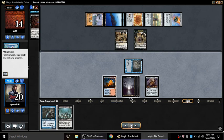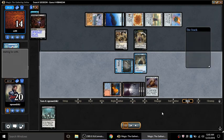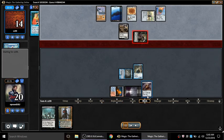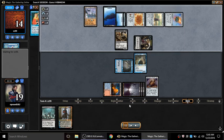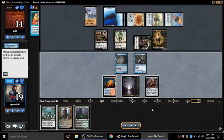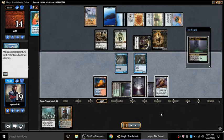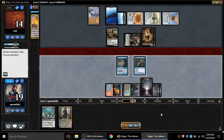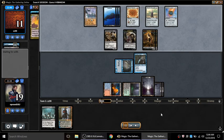I decide to preemptively Demonic Tutor for Dak Fayden and then use Arena and Top to find the mana I need. My opponent plays Grave Titan - so I've just blown my Demonic Tutor. Yikes. I look with Top and Terminate is on top, so I Terminate that and hit him for three more.